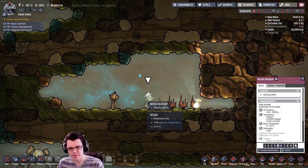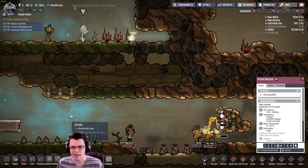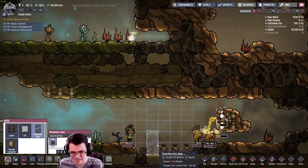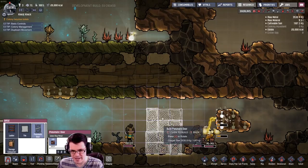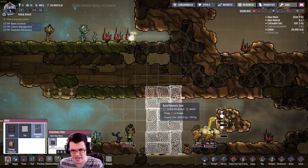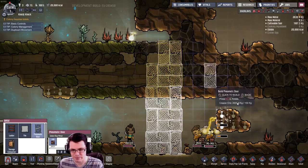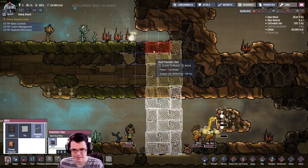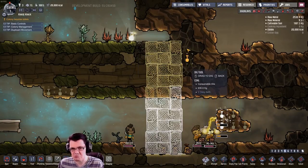Here's the situation: I want to get up here to reach this bristle blossom, but how in the world am I going to get up there if all I have is doors? I was looking at this the other day and realized if you take two doors like this and one like that, and do this arrangement — yes, exactly like this — you'll be able to get from here to there, no problem at all.